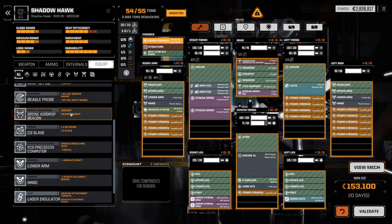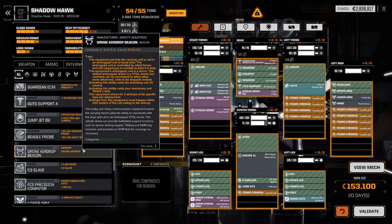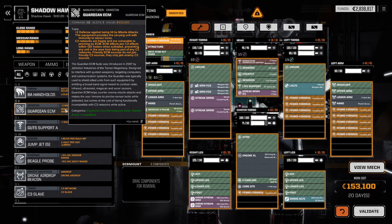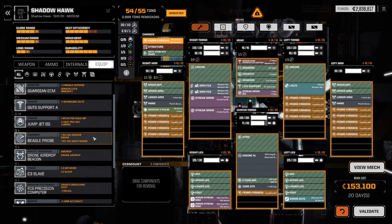Anything else? Drone Airdrop Beacon — costs 75,000 C-bills to deploy, and it's a ton and a half. Guardian ECM. Beagle Probe — it's a ton and a half.